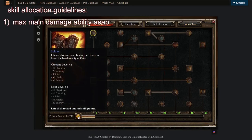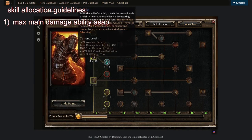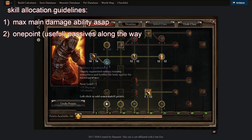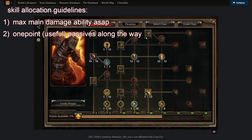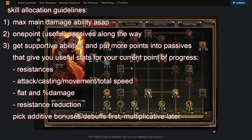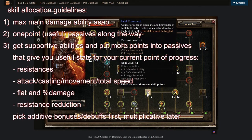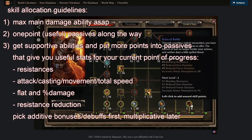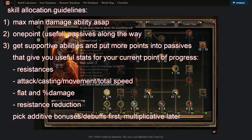The general rule is that you should max out your main ability first and just one-point your passives. Once you have maxed out your main ability, you can start putting more points into or even maxing passives. The passives you should max first are the ones that give you either resistances, speed, damage, or resistance reduction. Depending on your mastery and build, certain passives will be more useful earlier and some more useful later.